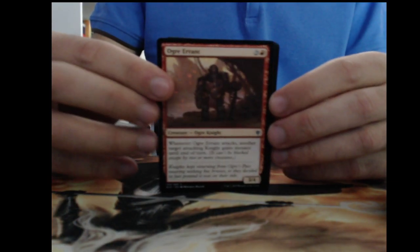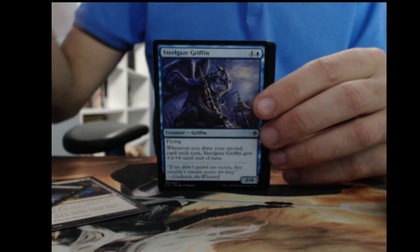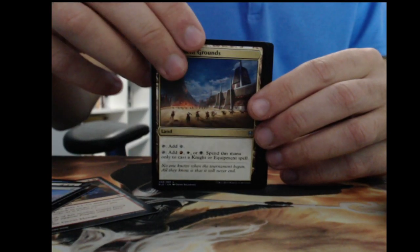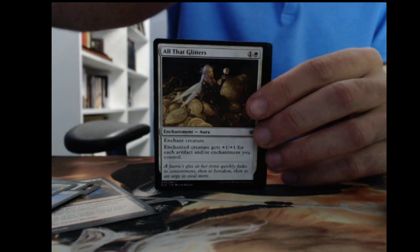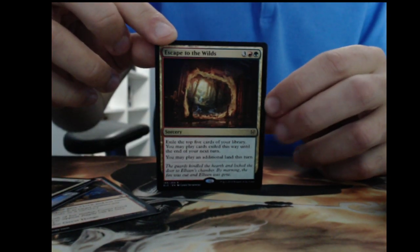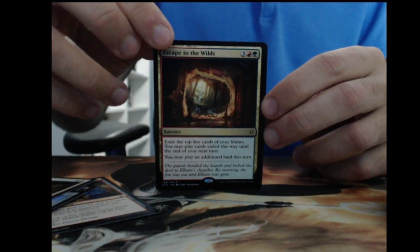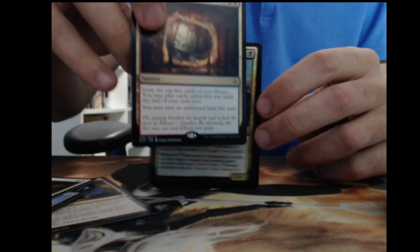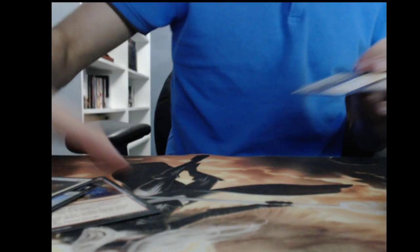You can hear my vicious beast in the background. Fortifying Provisions. Drown in the Loch — something we'd actually like to see foil. All That Glitters, Escape into the Wilds — could see play, usually one of those exile win-more commander cards. Not the most exciting pack.